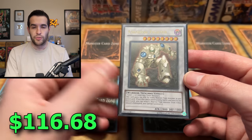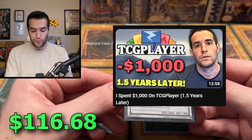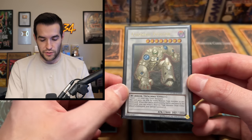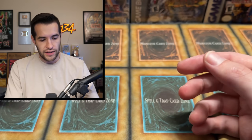Another nice one that's been going up is the Colossal Fighter from Turbo Pack. This card was pretty cheap — we actually did well investing in this card in our $1,000 investment. For once, we actually had a good investment! I think the quarterly update has either already happened or is about to happen, and I know this card's been going up. We spent a lot less than what it's valued at right now. That's a nice Ultimate Rare.